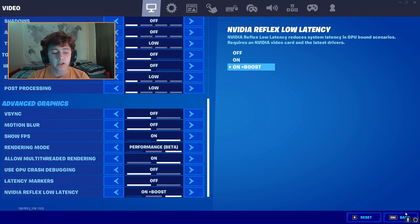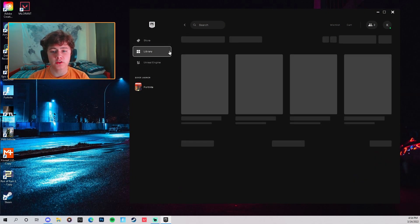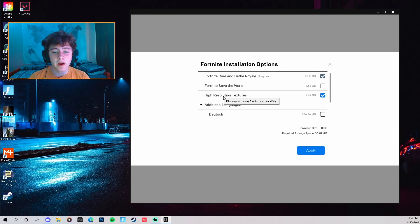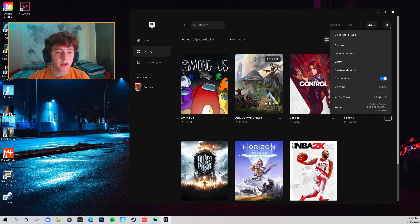We need to restart the game since we switched to Performance Mode. But before you launch, go to your Library in the Epic Games launcher, click the three dots on Fortnite, then click Options. You'll notice High Resolution Textures may still be enabled here even though we turned it off in-game — go ahead and turn it off, then hit Apply. The launcher will verify the game files.